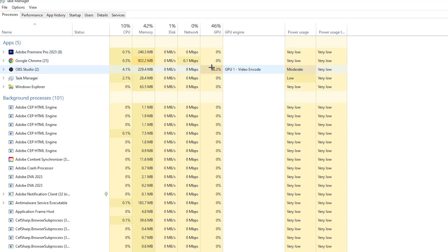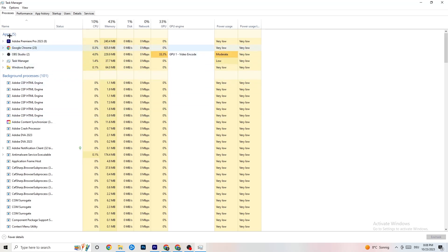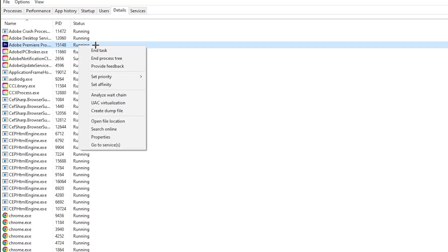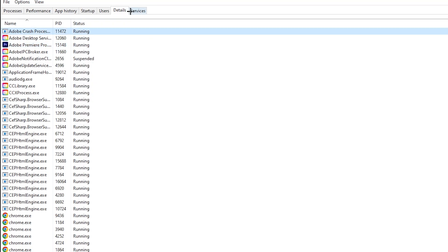Repeat that for every program showing high CPU usage — you'll see them highlighted in yellow or red. Then go to the 'Details' tab in the top left. Find your game in the list, right-click it, and hit 'Set Priority.' Change it to 'High' or 'Real Time' — try both to see which works better. Hit Apply and exit.